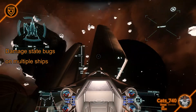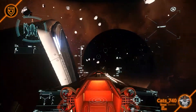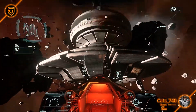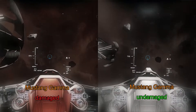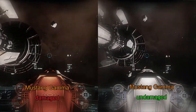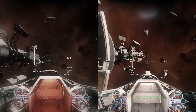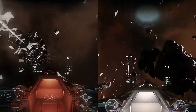Hey guys, Katz here. I want to talk a little bit about an issue with the game's damage states and the implications it has for competitive gameplay. The basic problem is that damaging certain parts of your ship seemingly reduces its mass, resulting in ships developing really weird flight properties and unreal acceleration once damaged in certain areas.